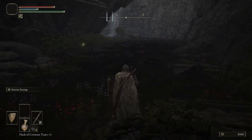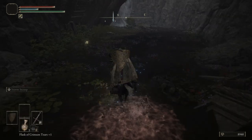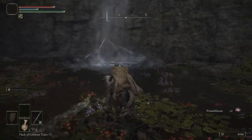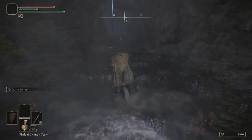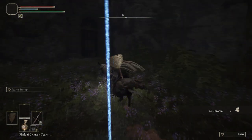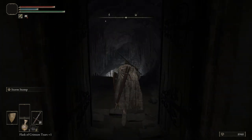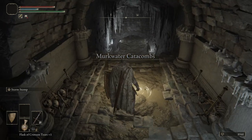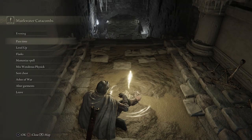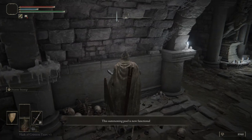Let's put our torch away and call Torrent — guess we can't call him that close to Yura, weird. Right here we're going to grab ourselves some Poison Bloom. We're going to be using the spirit spring after we go through the Murkwater Catacombs. Let's get rid of that marker, light this grace, and sit at it because my crimson flasks are running pretty low. Grab this summoning pool and activate it.